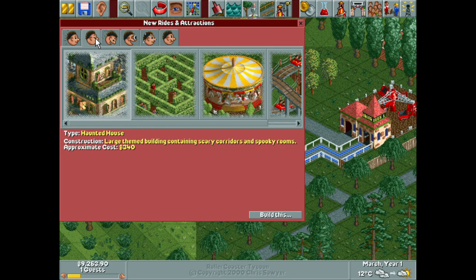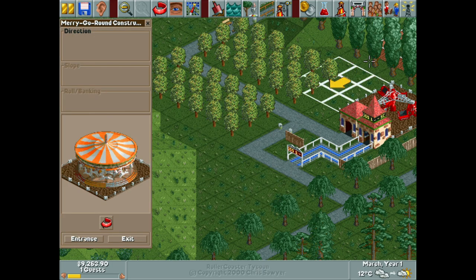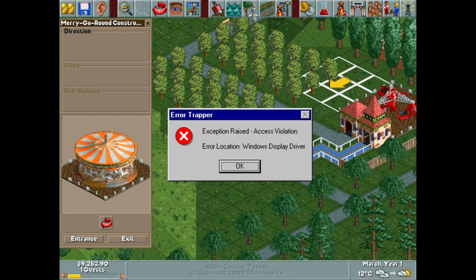What else do we have here? The merry-go-round — I could go with that. Does it fit here? No, it does not. And... Windows Display Driver crashed. That is the true minimum-spec Rollercoaster Tycoon experience right there. We just got an access violation and the Windows Display Driver died.